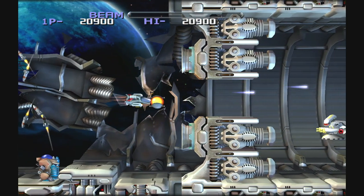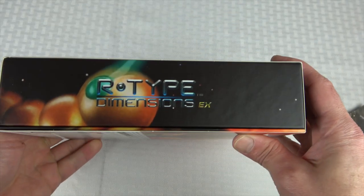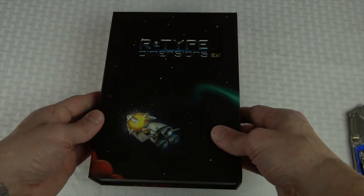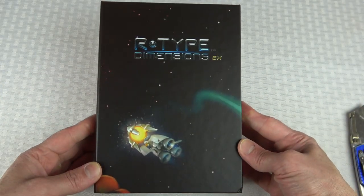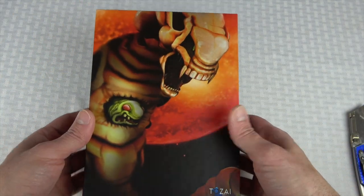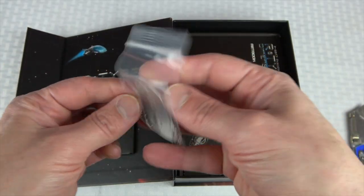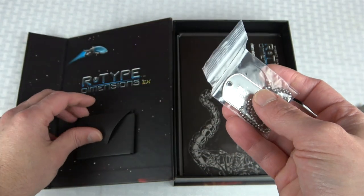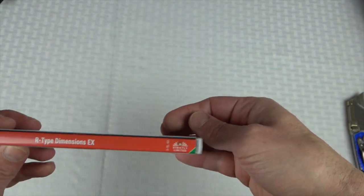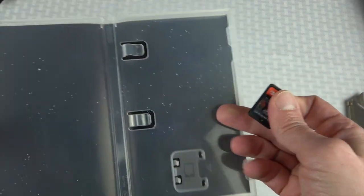If you are a fan of the series, you should really have fun here. This is the collector's edition released from Strictly Limited Games — their 17th release, with 2,000 copies. You get a hardcover collectible box with a slipcover, R-Type dog tags, two mini-marquee stickers, several collectible cards, the game itself with a case, and a hardcover art book which is really nice. I'm not sure of the exact page count, but I'd say it's probably 40 to 50 plus pages with really nice artwork.